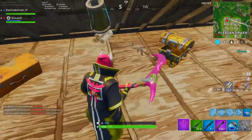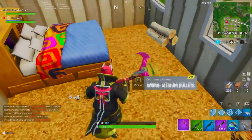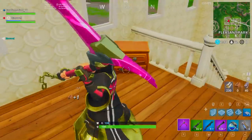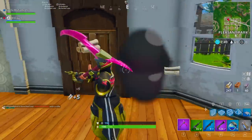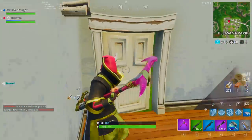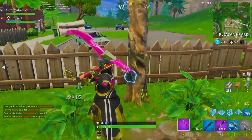Now that the double pump is gone, people have been curious as to what weapons they should use as their close-range weapons. We all know that we use an assault rifle for medium to long-range, and a sniper rifle for very long-range. But what do we use up-close? Do we use the shotgun still, even though it just took a massive nerf because the pump shotgun shoots very slow?